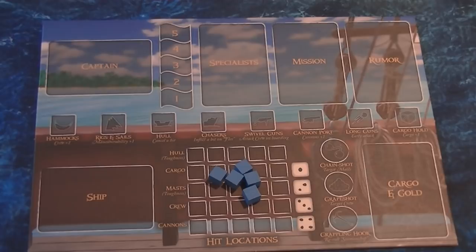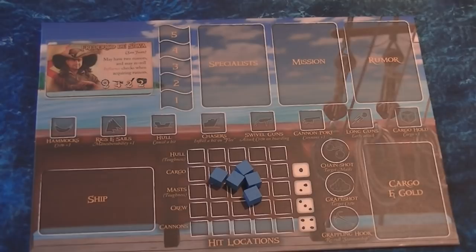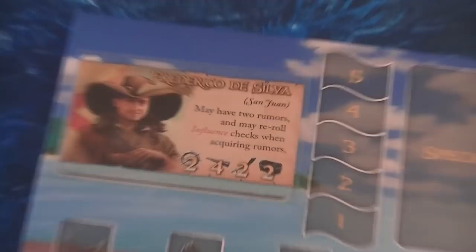The rules state you simply take the top captain card off the deck. In my gaming group we house-rule it: you can take two captain cards and choose one, but the one you don't choose becomes your backup. If you're killed you have to make do with the backup — the one you didn't want at the start.